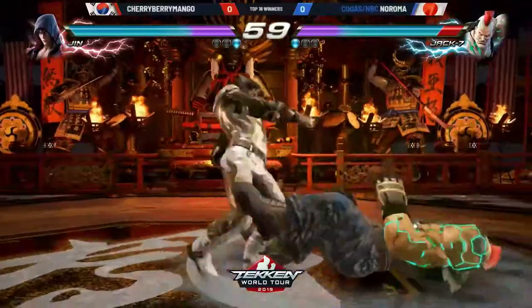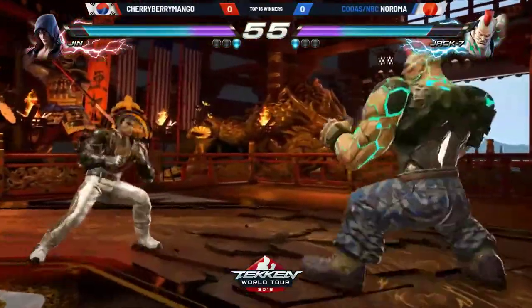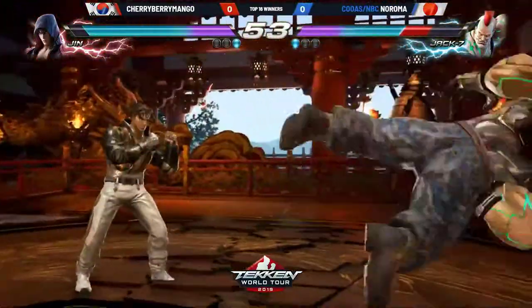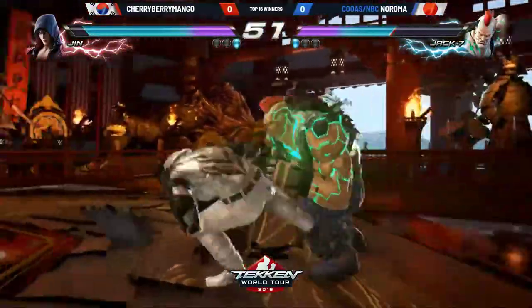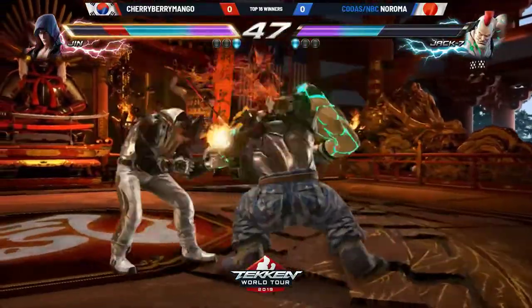Demon's car. Here we go. Definitely versus Jack as well, what you want to do is sidestep left versus that character because it makes the down back one whiff, the two jab will whiff, and the Jackhammer. Although now in Season 2, Jackhammer has less tracking to both sides — you can actually sidestep both ways.